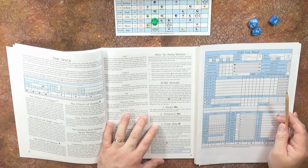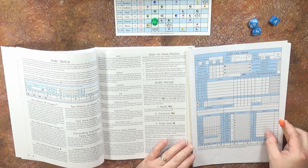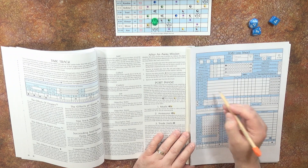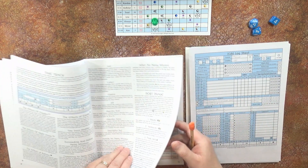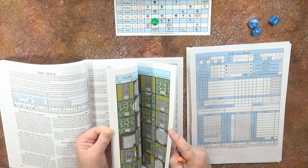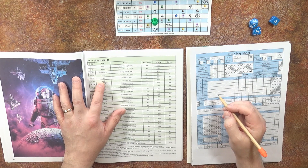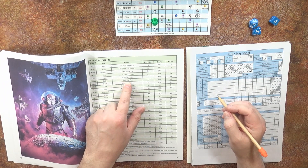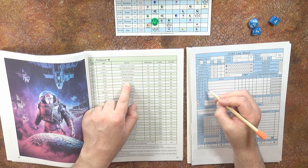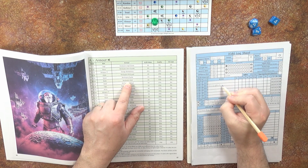The second step is the armourer. The player can remove any number of shaded pips from the armour's damage track by paying its fixed cost. This captain doesn't actually have any armour at all, but let's say they had some armour — we can demonstrate this. Let's say we had a Kevlar Plus vest, assigned to the body area.